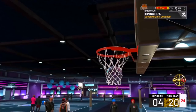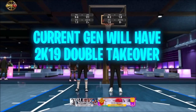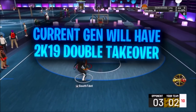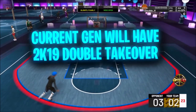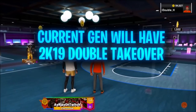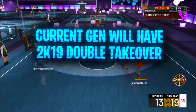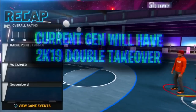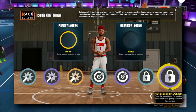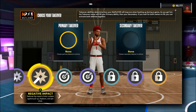With takeovers this year, takeovers are completely redesigned, especially for current gen. For current gen, it's going to be double takeover, just like it was in 2K19 — you can choose two takeovers. You probably have to make your build a certain way to unlock these takeovers. So if you make a pure slasher, you're not going to be able to even choose sharp takeover. Let's say you choose sharp and lock — you're going to have both of those takeovers. It's probably going to work like: you make three threes in a row, now you have sharp takeover, and you can either keep working toward the second one to activate both simultaneously, or activate right now and just have the one takeover.